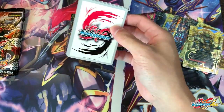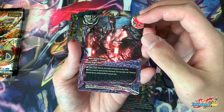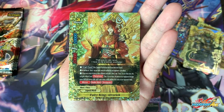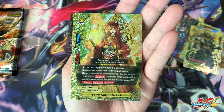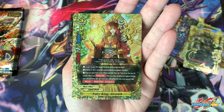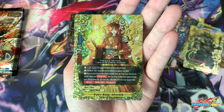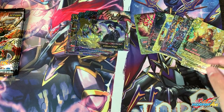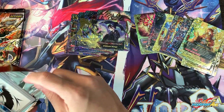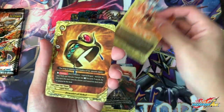We're down to the last triple rare — let's see what we can pull. Another reprint — Fairy King Alveridge, a new version of Oberon. It is a very powerful card. Court cost: pay 2 gauge and put the top card of your deck in your soul. It cannot be affected by card effects. If there are a total of 3 or more different cards with hero and fairy in the drop zone, this card gets 2 critical and penetrate. Then if 6 or more cards are on the opponent's field, they get minus 5k attack and 5k defense. A return of Oberon decks perhaps!